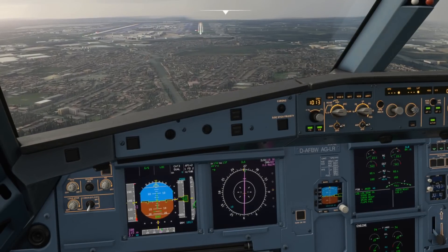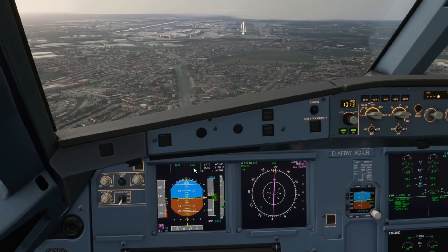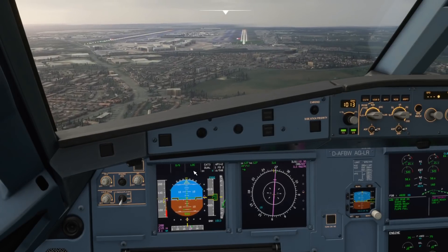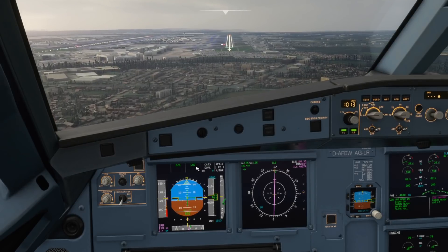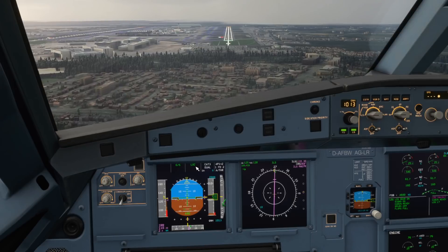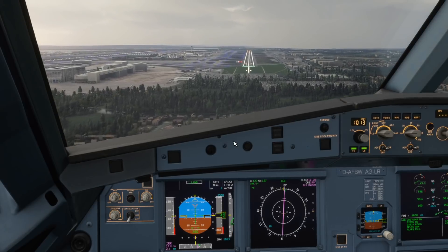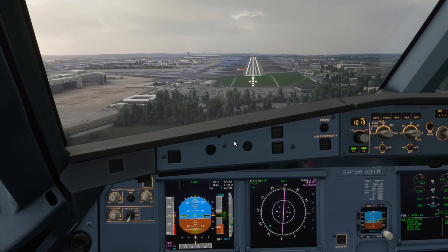What we're looking for now is the various modes to be displayed on the FMA at the top. At the moment we've got glideslope green and LOC green, and we want these to change — so by around 100 feet it should say LAND, and by 40 feet it should say FLARE, so the aircraft will self-flare whereas in the past it would just career into the ground. Then, very importantly, instead of pulling the thrust levers back to idle by 30 feet, we're going to wait a little bit longer — by 10 feet the aircraft should be telling you to RETARD. This time it's an instruction, not a reminder.